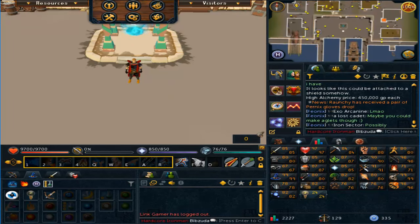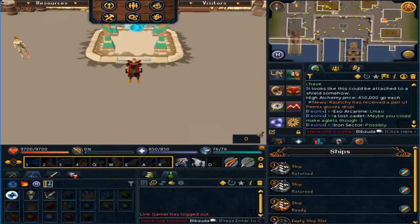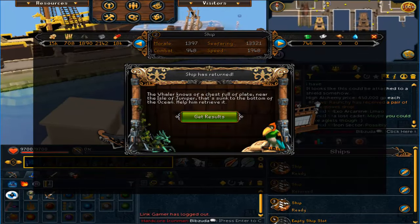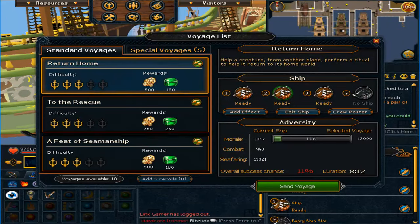I'm probably more leaning towards fishing because I prefer that as a skill, and I can train invention while training fishing with the fishing rod-o-matic. Woodcutting is one I want to start working on as well — once I complete the Deadliest Catch quest I can start chopping teaks on Ape Atoll, which is a pretty good woodcutting method and will get me a lot of teaks for construction. Those are basically the three main skilling 99s I'd probably end up getting next.